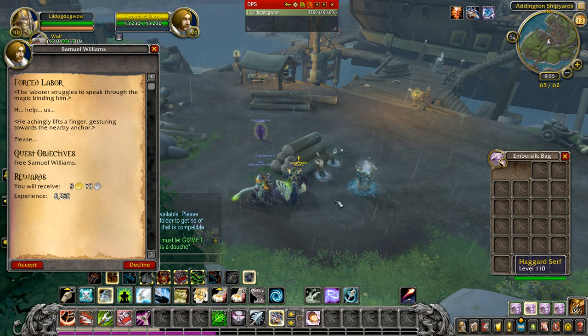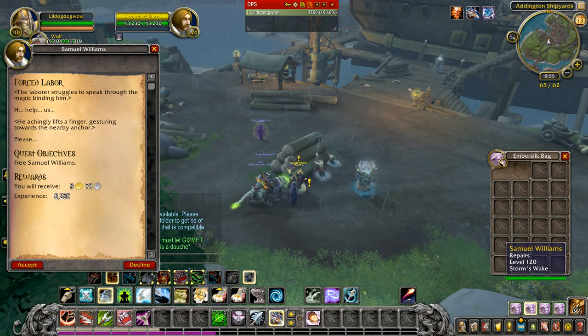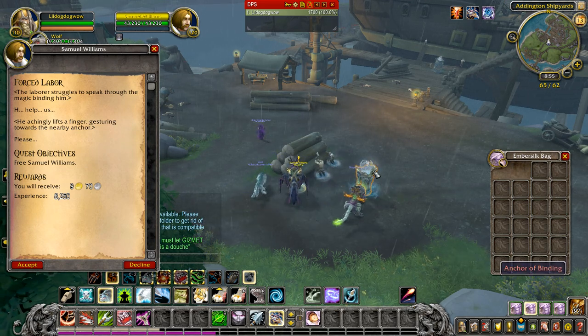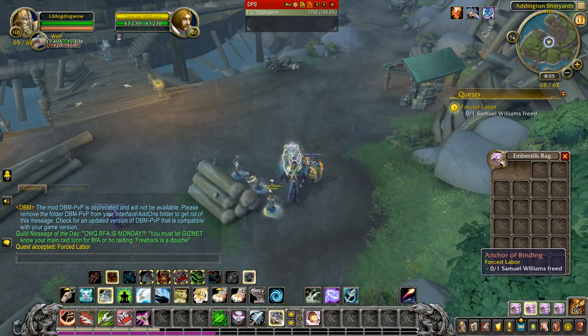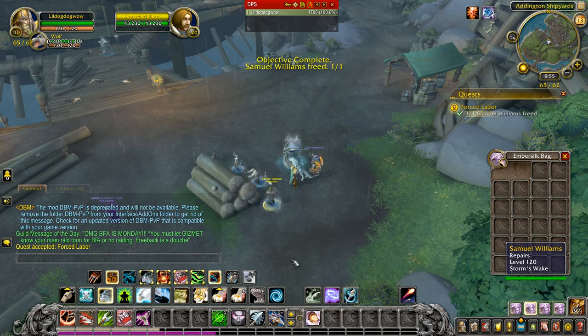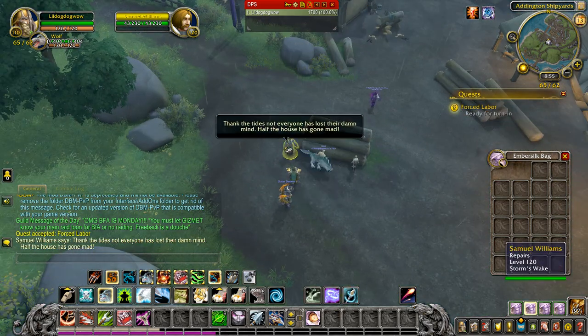You get this quest by going into the Addington Shipyards and you're going to find Samuel Williams standing near this log pile by an anchor of binding. You're going to accept the quest and right click on the anchor of binding that's binding him to the log pile. Then you're going to go right back to him and turn the quest in.